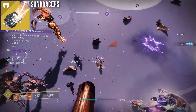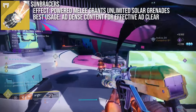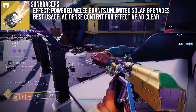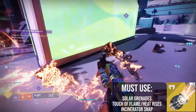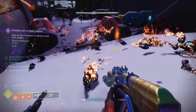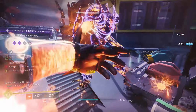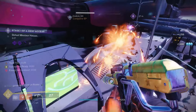Sun Bracers are the first grenade exotic, and spoilers — the best of the bunch. To make any use of these, you need to be using the solar flare grenades, listed in-game just as solar grenades. I'd also recommend running the aspects Heat Rises and Touch of Flame alongside the Incinerator Snap melee, as together they will enable melee energy to always be available and increase the potency of solar grenades which will be getting spammed. The premise is so simple yet effective: get a final blow using Incinerator Snap, then use the 5-second window with Sun Bracers ready to spam as many solar grenades as possible.